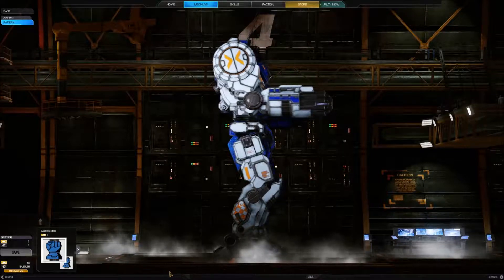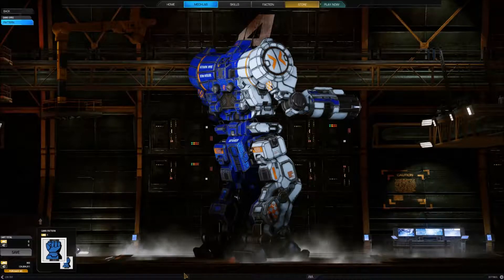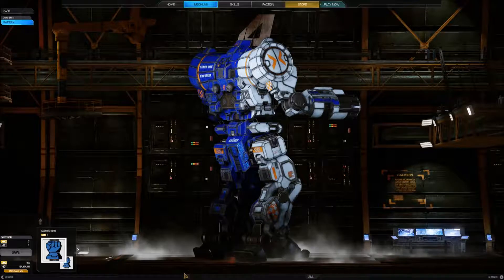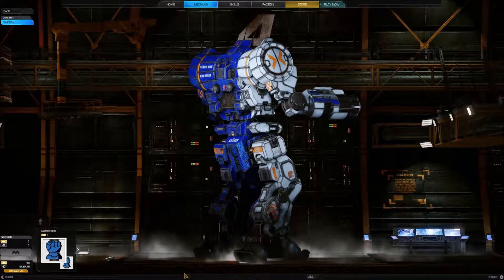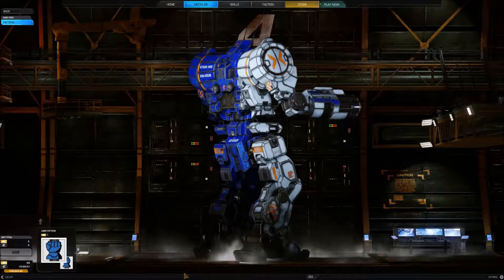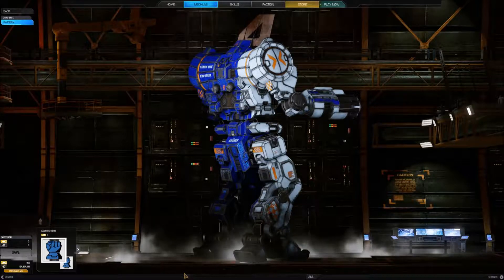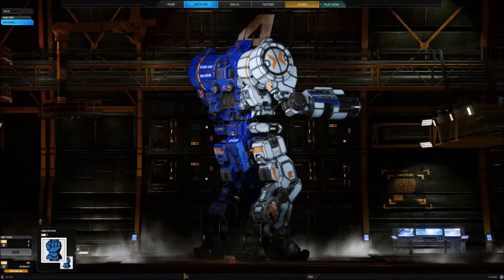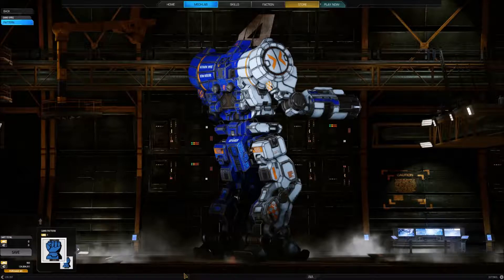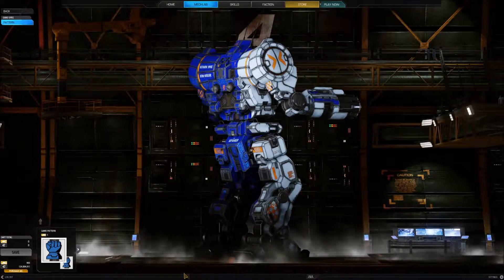That central core serves no purpose except as a bludgeon for punching, much like an iron fist on other mechs. The missiles, being set back and away from the impact point, are also safe beneath the armour of the forearm. The drawback of the arrangement is that the missile load system is complicated and prone to breakdown if not serviced regularly. Another problem is that the Zeus can only carry 8 reloads for its missile system. More than once, a Zeus pilot has pressed the trigger, only to hear a silence louder than any reassuring whoosh of missile launches.